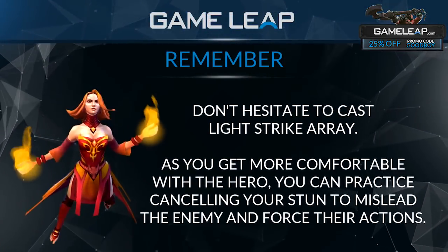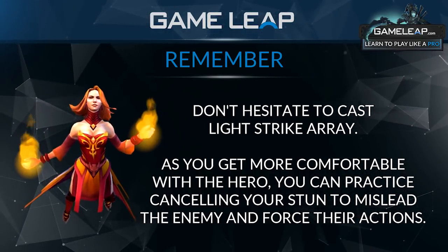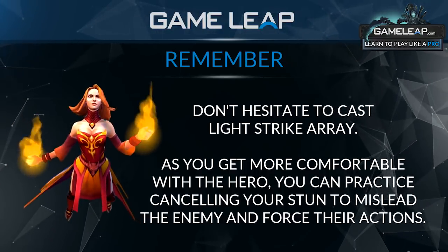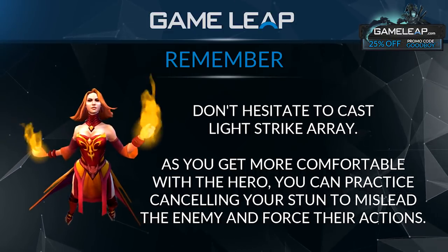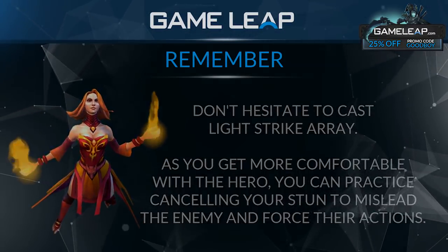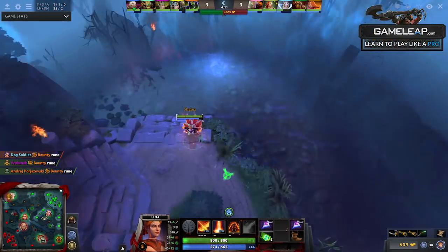Remember, especially if you're newer with Lina, I recommend you don't hesitate with Light Strike Array — just cast it. Don't think about it too much because the longer you think about it, the more you give your opponent a chance to dodge it. But if you're a more advanced Lina player, you'll be more comfortable with the spell and can start pressing S to cancel the animation to fake the enemy into thinking you're going to throw your stun, forcing their movements. In the mid lane, you can just pretend to throw a stun every time an enemy hero — especially a melee hero — is walking up to get a creep.